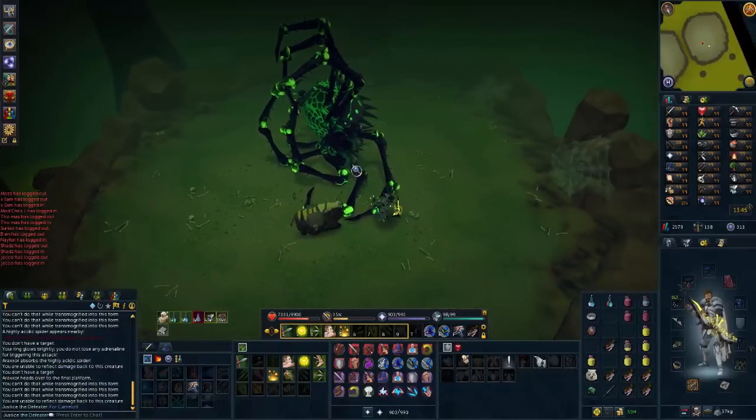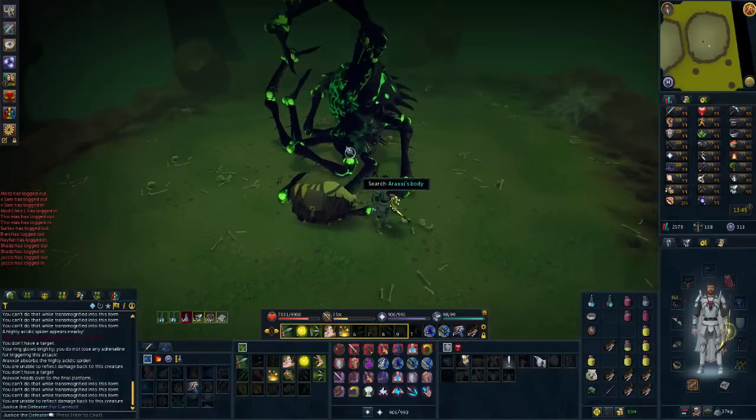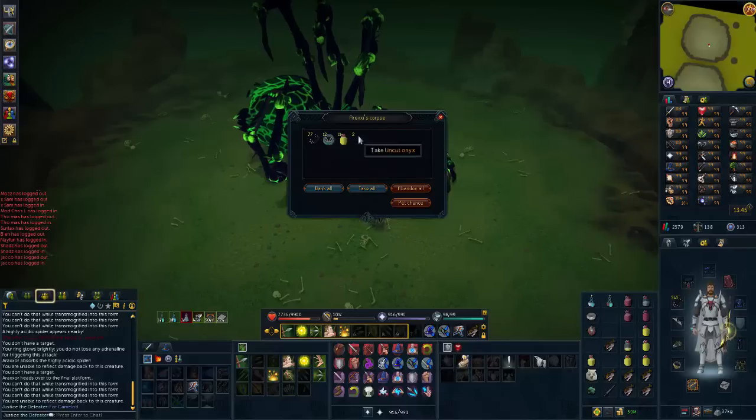First drop of today at Araxor — two uncut onyxes! That's pretty damn decent, 1.1 mil each roughly. That's one of the best drops you can get here other than a spider leg piece, web, fang, or eye. Very happy with that.